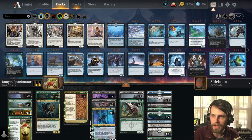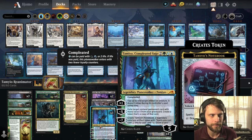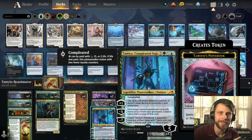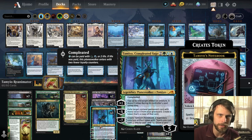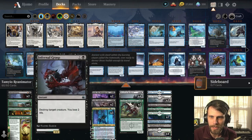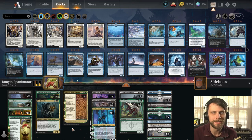The brand new Tamiyo, Compleated Sage — a fantastic little card. Five loyalty planeswalker for five mana, one of those can be Phyrexian mana, although if you do that it does come in with three loyalty counters. Importantly, what we're trying to do is reanimate with Tamiyo. We can minus X Tamiyo to bring back any permanent from our graveyard with an equal mana value. It comes in on five, and all of these are very good options aside from Infernal Grasp.